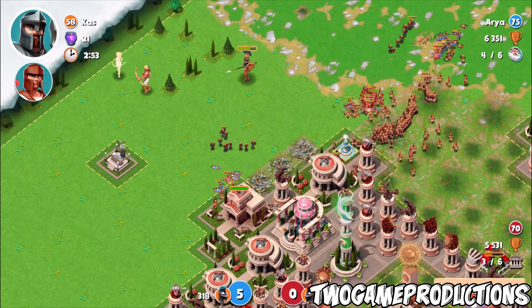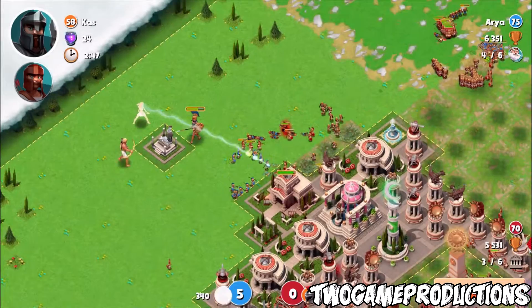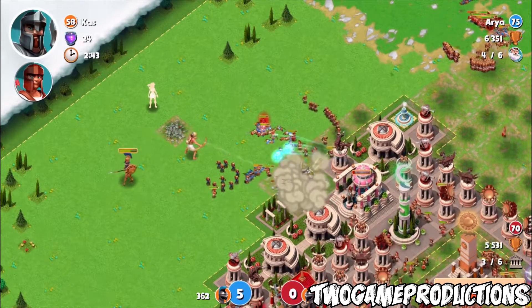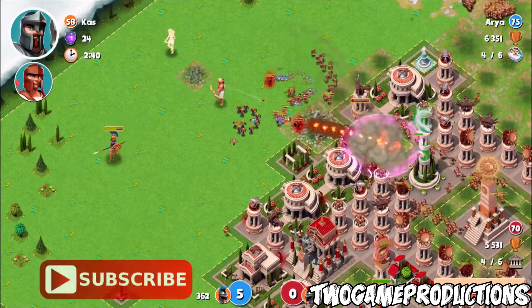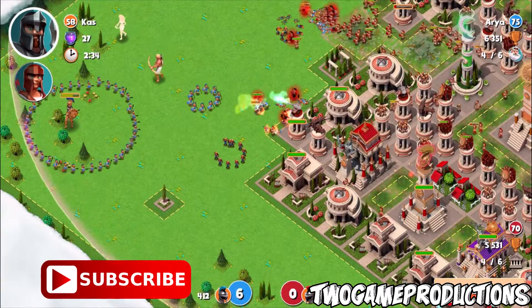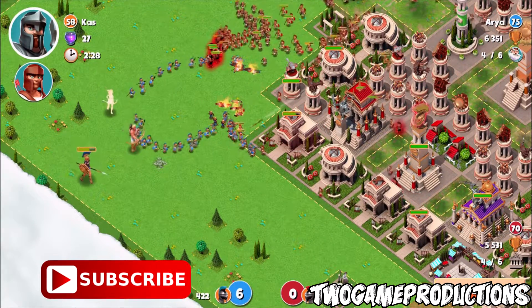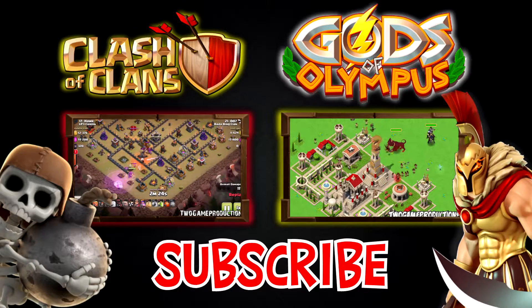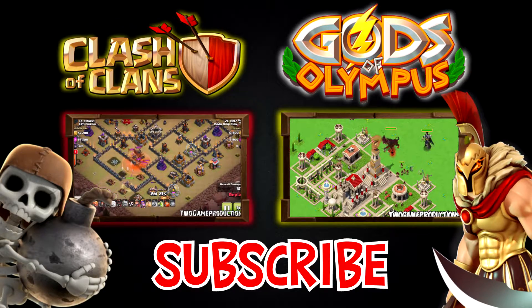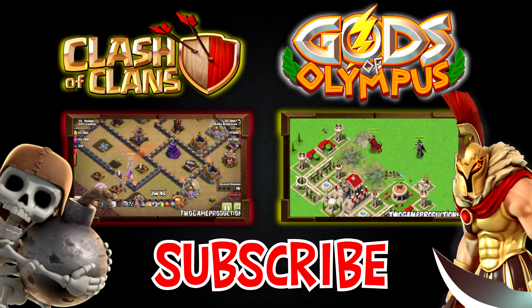Alright guys, like I said, this is only a short brief video — just to let you know Hades is out in the Apple App Store on iOS. Not on Android yet, but it will be out soon; they are still testing it. This is your boy Cass, showing you that Hades is here, Cerberus is here, we're all ready to go. If you're ready, go ahead and buy that god. That's your boy Dom, this is your boy Cass — we are out. Don't forget to hit that like button, smash that subscribe button. More content: Gods of Olympus and Clash of Clans — go ahead and check those videos out. I'll see you guys real soon.